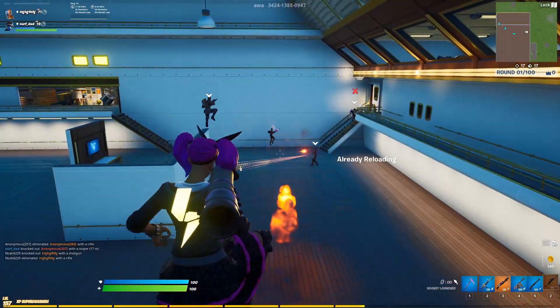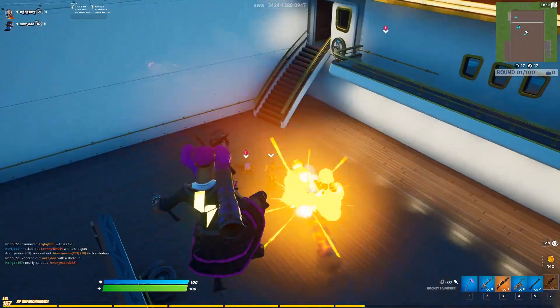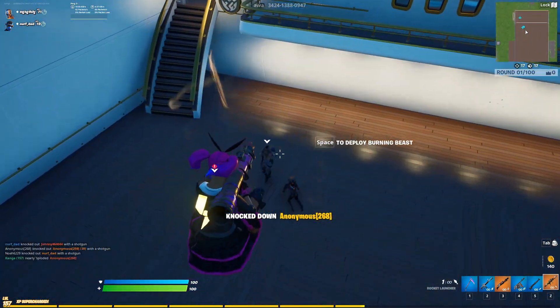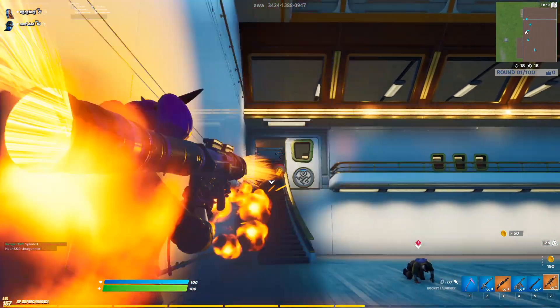The rest of the challenge is pretty simple from there — you just have to use this rocket launcher to deal damage to people, a total of 1000 damage. It shouldn't be too difficult, especially because you can also finish people with rockets and that's going to count toward the damage as well, so really it shouldn't be too hard.